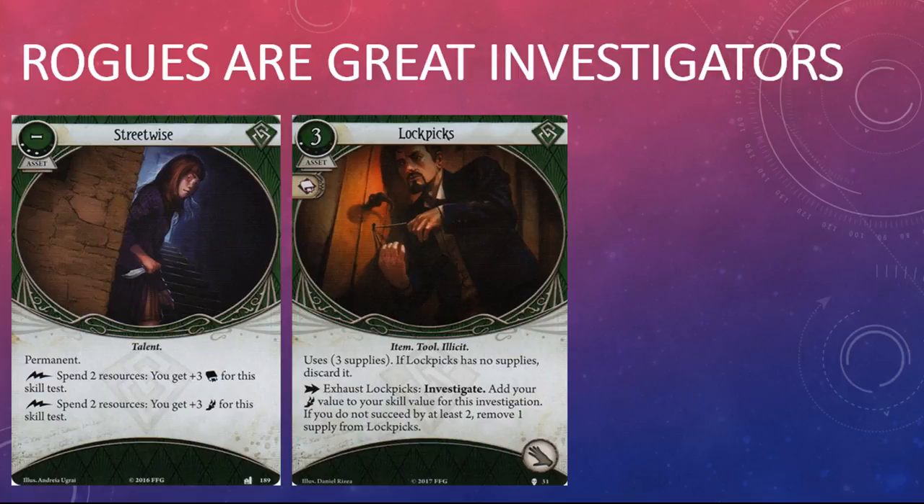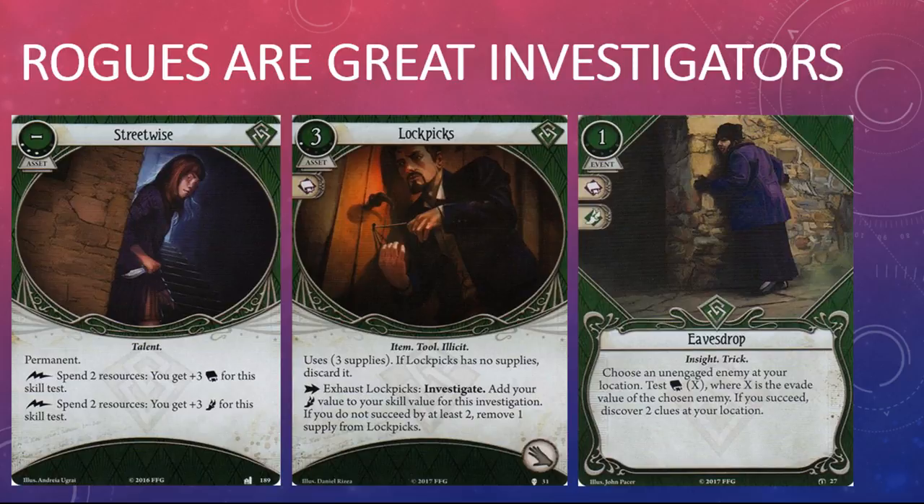Since the core set dropped, rogues have received a lot of tools to help them discover clues, including Streetwise in Blood on the Altar and Lockpicks in The Path to Carcosa. The one thing that was missing from the rogue arsenal though was some sort of multi-access — to borrow the Netrunner term. Lockpicks are great at getting clues but you can only use them once per turn if you only have one set on the table. The designers tried to plug that gap with Eavesdrop, a rogue event released in the Forgotten Age deluxe expansion. Unfortunately you do need a lot of things to fall into place before you can play that event to discover two clues.